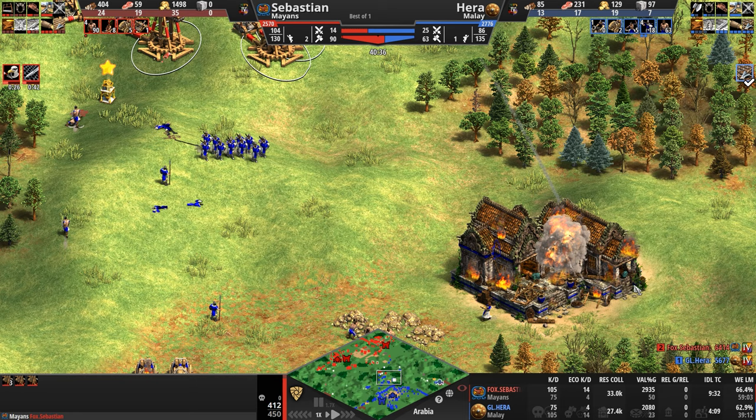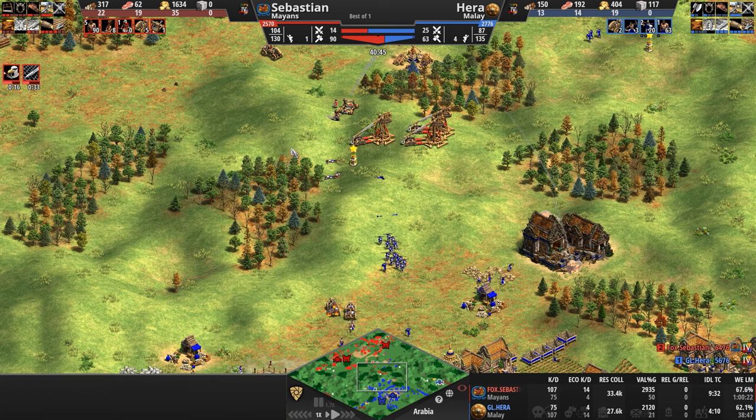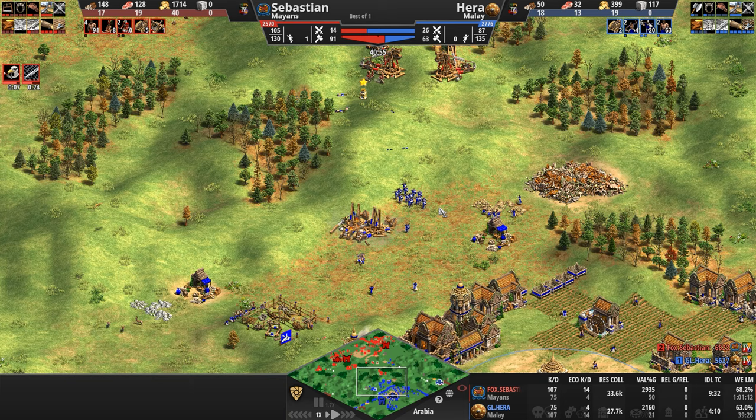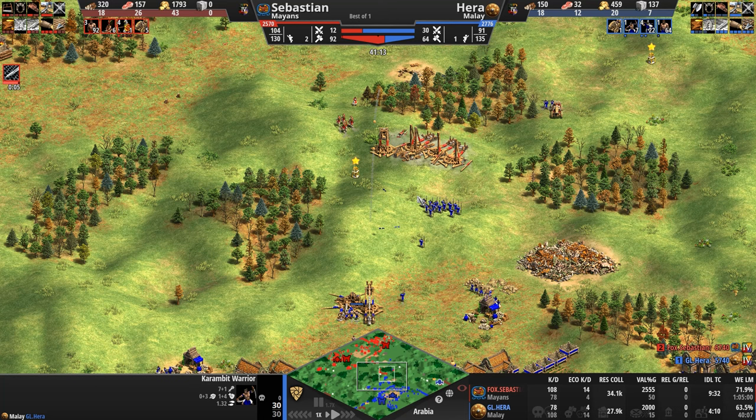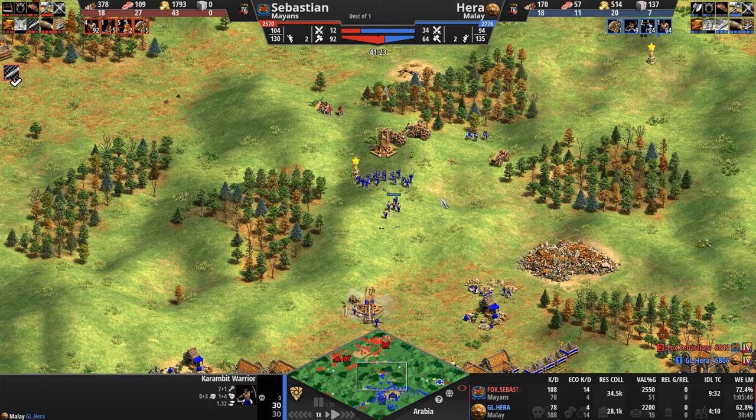This treb has been left behind on cleanup duty as Sebastian pushes forward with three more trebs. Hera is fighting a tactical retreat, not sure why he's waiting so long to move these trebs back home. He's fighting a rear action with 14 skirmishers, but there's a Mangonel. Our Mayan is stuck on only one Mangonel — not a very scary force, except for the trebs, who catch sight of the siege workshop. Before it can even go up, three fiery balls launch and down goes the siege workshop. And now we're seeing Eagle Warriors.